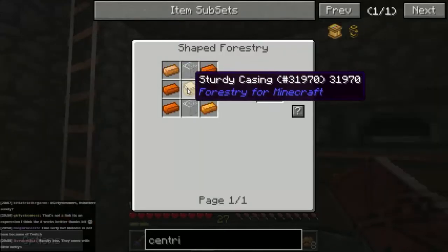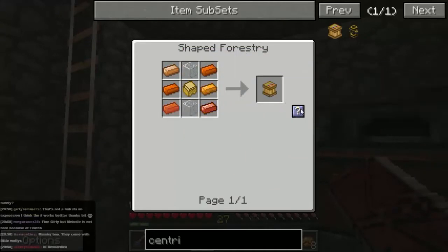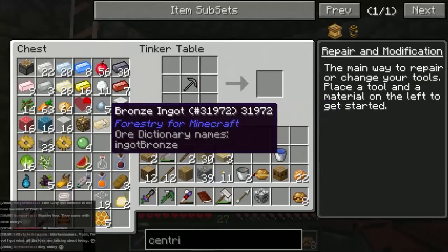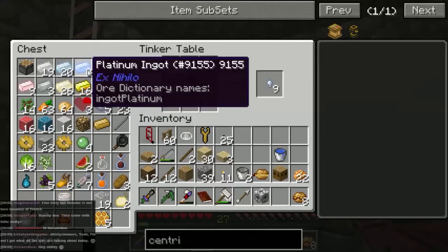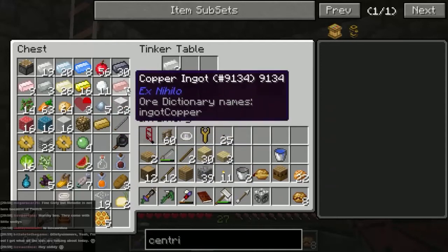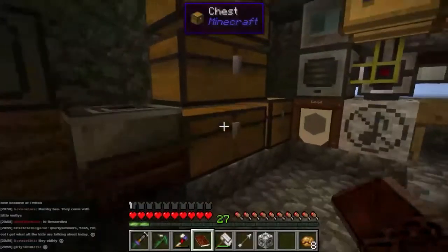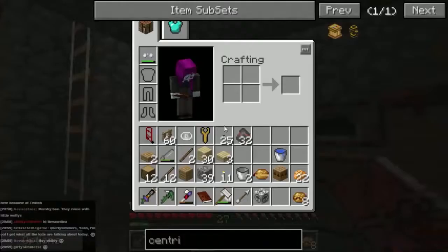Marshy bees - they come with little wellies! Centrifuge - sturdy casing, copper this time instead of bronze, glass top and bottom. I'm starting to see a pattern here. OK so sturdy casing is bronze all in a row, let's make that. We don't have enough copper to make it - alright, let's go and have a look at the materials. We can make eight more, let's do that.